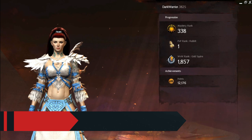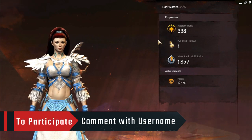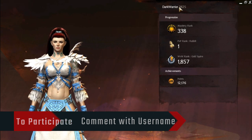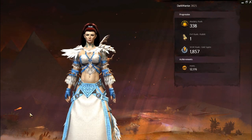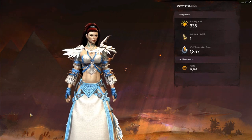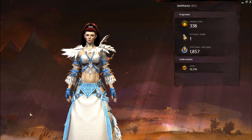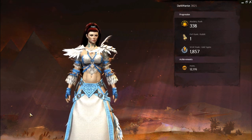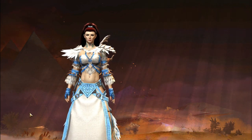All you have to do to participate in the giveaway is to leave a comment with your in-game username. This is the one that has numbers in it, and the winners will be picked randomly after exactly 48 hours of this video's date. Once we know who the winners are, I will send you an in-game mail with your items in it. Thank you very much for watching.